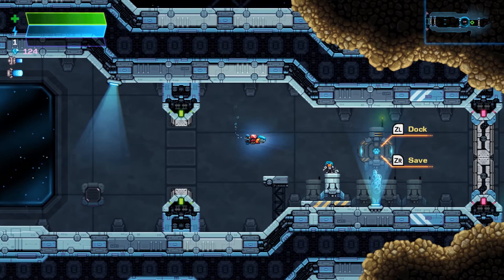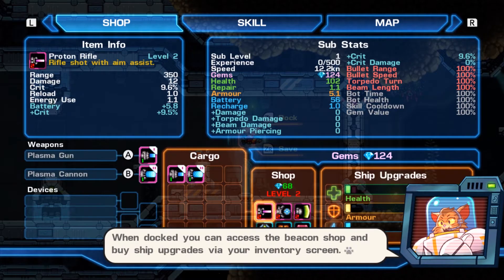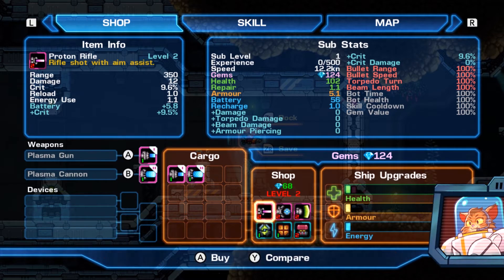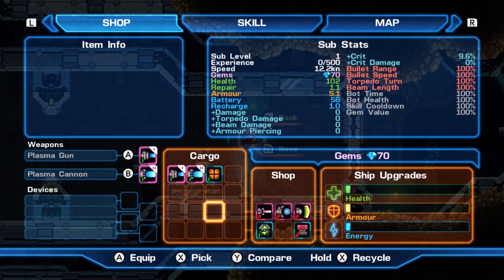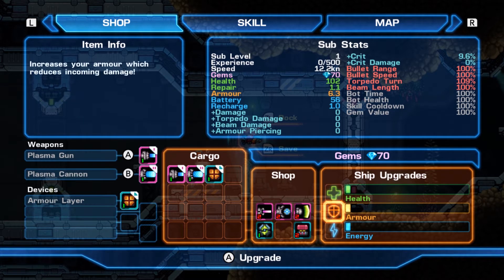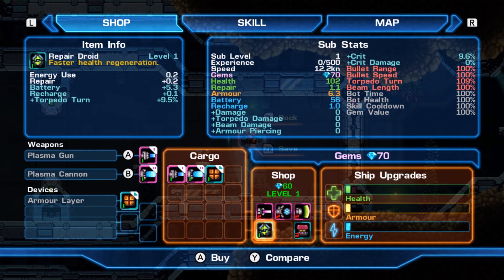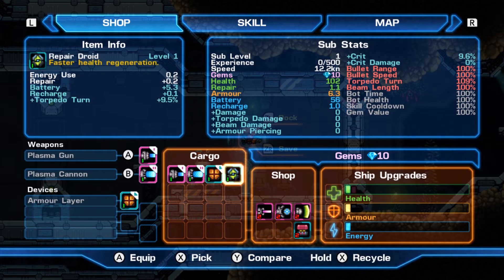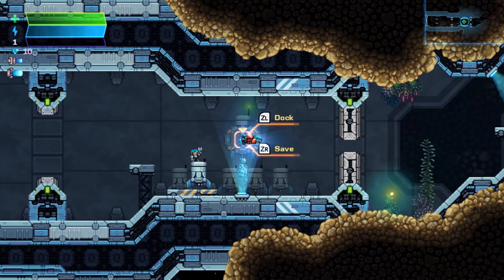They've taken this one to the next level. Now it's showing how you can dock and purchase stuff. I'm going to purchase this and equip it — I've added an extra armor layer in the devices tab. Also picking up faster health regen. Let's save and she'll open the door so we can head out.